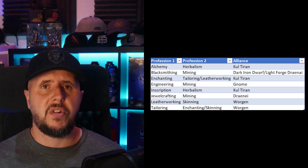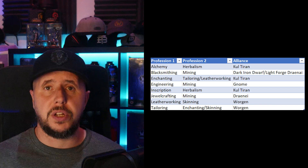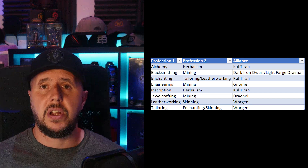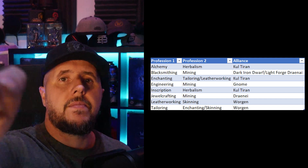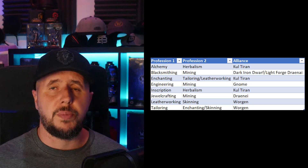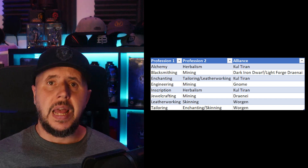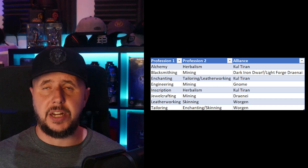When it comes to the Alliance there is a little more wiggle room. For profession one and two I would recommend alchemy and herbalism on a Kul Tiran. I would then say blacksmithing and mining on a Dark Iron Dwarf or a Lightforged Draenei to make the most of blacksmithing. Enchanting with either tailoring or leatherworking on a Kul Tiran. For engineering I would recommend mining on a Gnome. For inscription I'd have herbalism as a secondary profession on a Kul Tiran. Jewelcrafting and mining for a Draenei. Leatherworking and skinning go hand in hand on a Worgen, and tailoring or enchanting with skinning as a secondary profession also on a Worgen.